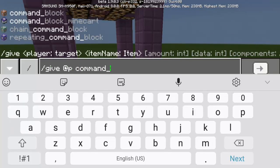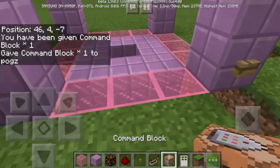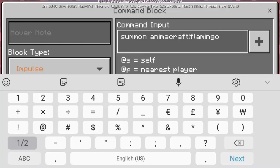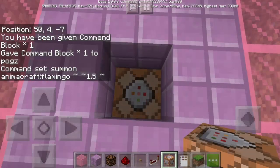Next, we're going to use the command blocks. To get one, we're going to type here at the command: slash give, then we're going to use command_block. We're going to replace this for now and put a one here. We're going to use the command: summon. And this time we're going to use Animacraft — it should be correct spelling: Animacraft, colon, flamingo. So without using this command, you cannot spawn the flamingo. And again, it's called Animacraft because it's actually the title of this addon. I'm going to leave the link for this addon in the description down below. So in your command, it must be: summon, Animacraft, colon, flamingo.